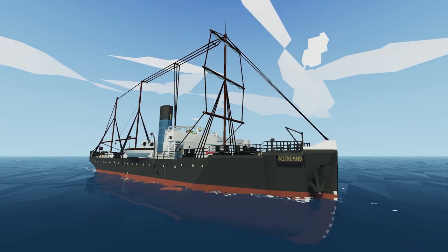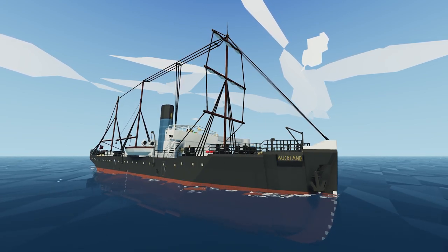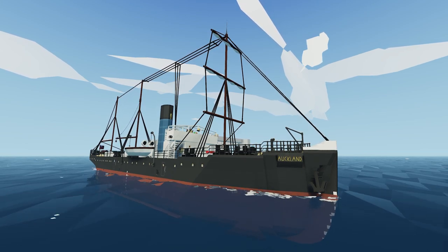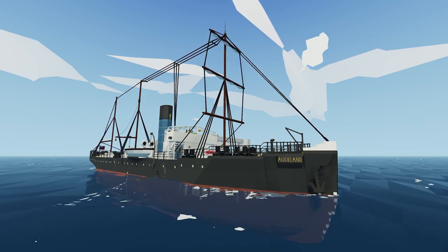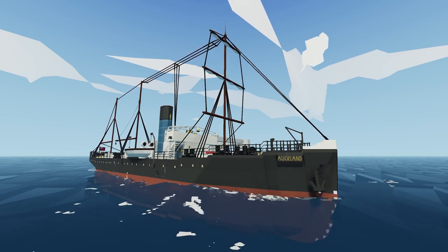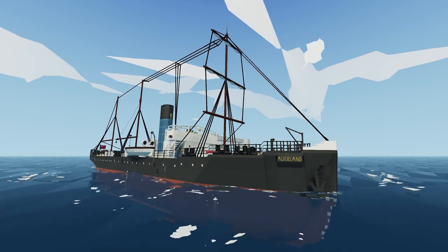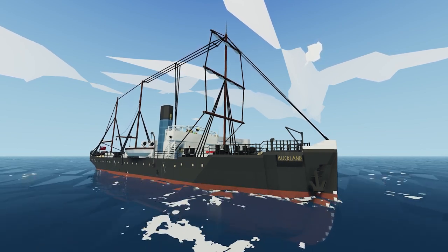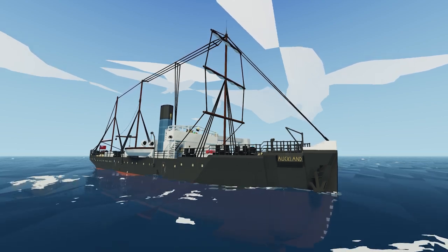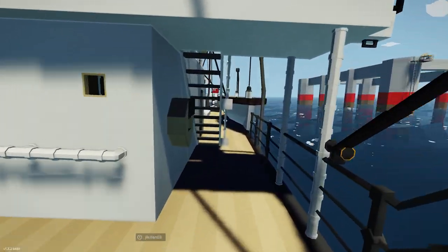Hey guys, welcome back to another video! Today we are back in Stormworks and we're going to be boarding the SS Auckland. This is a very detailed steamship and I'm joined by Jay Killen. Now we're going to be doing something a little bit unconventional — usually I just sink the ship, but today we're going to try to save it. I've done this once before with Jay Killen and it worked out super well. We've got a much larger ship today and it also has a random sinking mechanism, so this will be really cool.